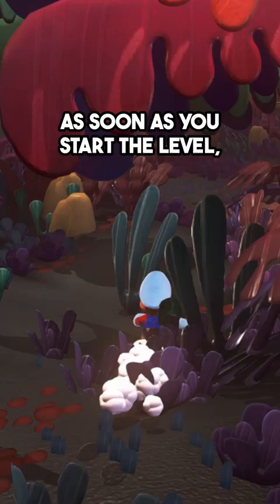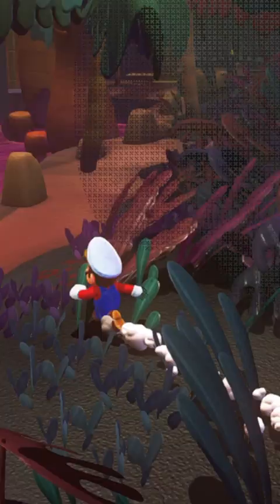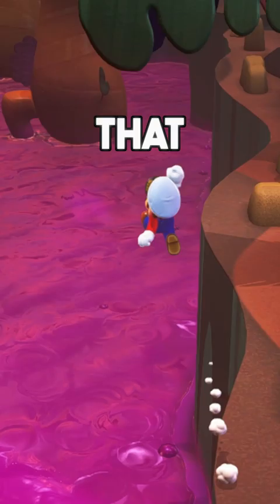As soon as you start the level, instead of approaching the bird, you want to go towards the tree on the left right over here. You're going to want to climb the tree and get on top of the leaf that's facing off the edge. Be careful not to fall here because there's some poisonous goo underneath that you're not going to want to touch.